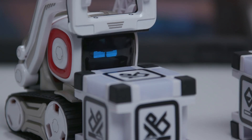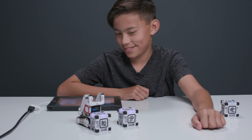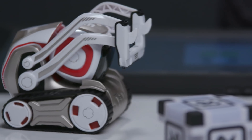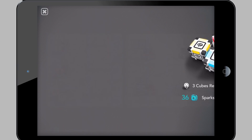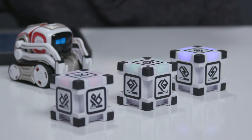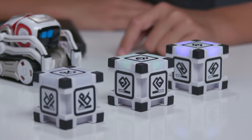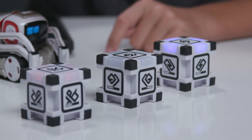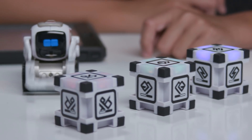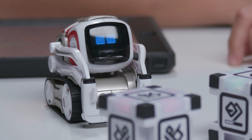Got it! I don't think Cosmo likes losing. That won! Let's try Memory Match — a pattern game that tests your memory. Watch the cubes and listen carefully. The cubes are going to light up and make a sound, and you have to remember what the pattern is. Got it. Cosmo's turn. Cosmo got it.